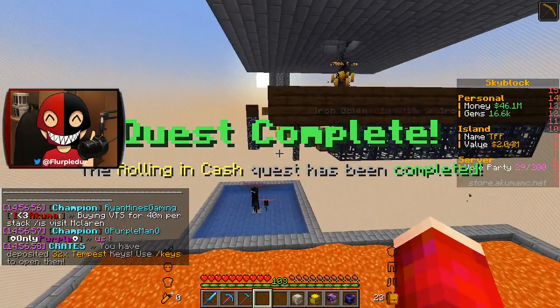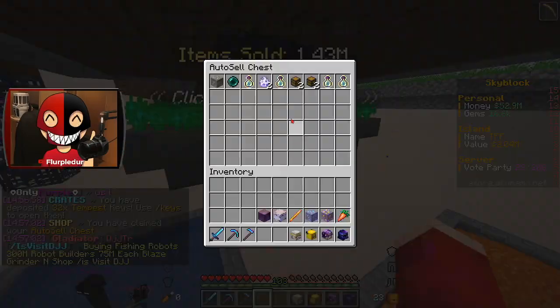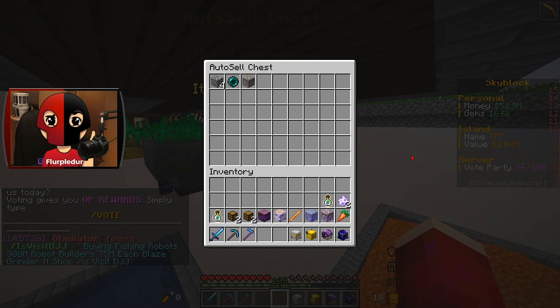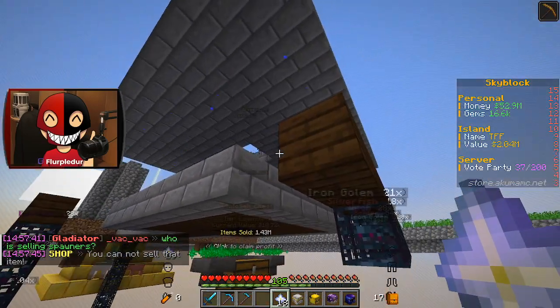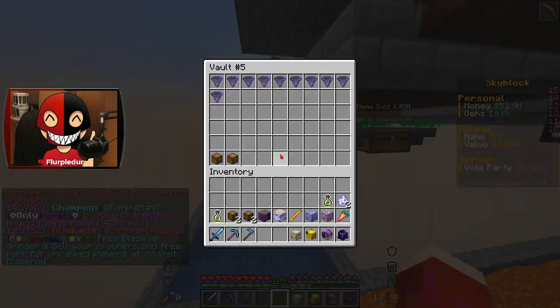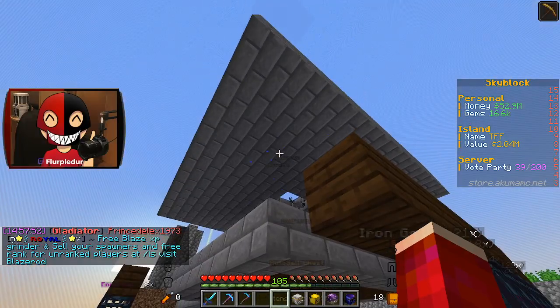I apparently already sold 500,000 worth of stuff. Nice. Speaking of selling, I forgot to sell this — there's the money. What drops nether stars? There was definitely nether stars in here, but I don't see any more going back in here. What dropped nether stars? I didn't realize that these were... they're not a sellable thing. Someone here's lying to me. They're gone. What the hell?